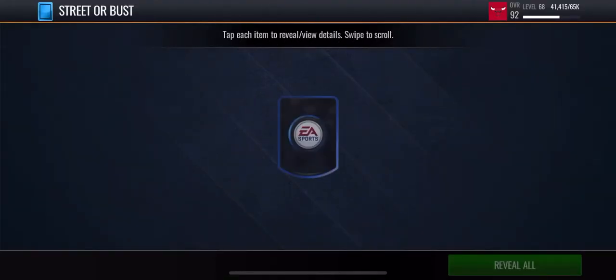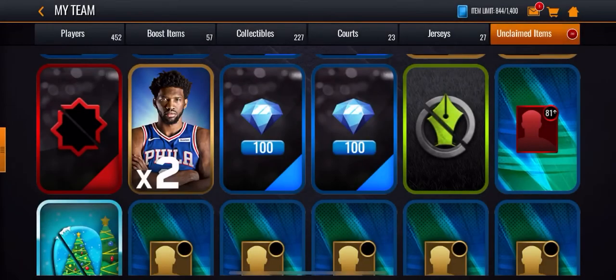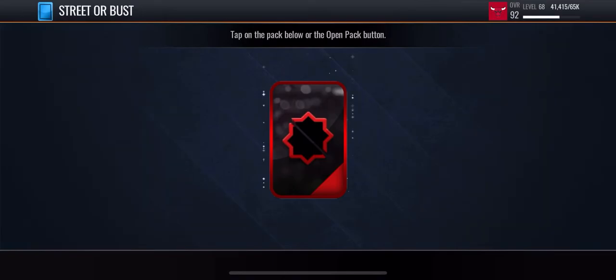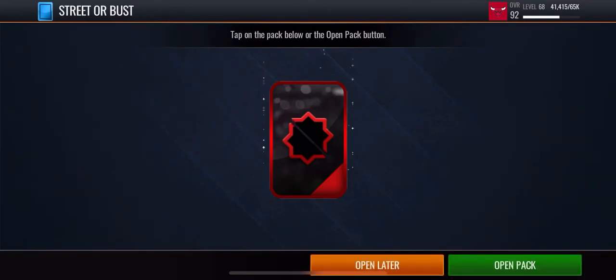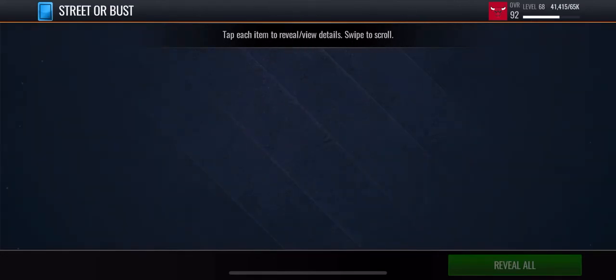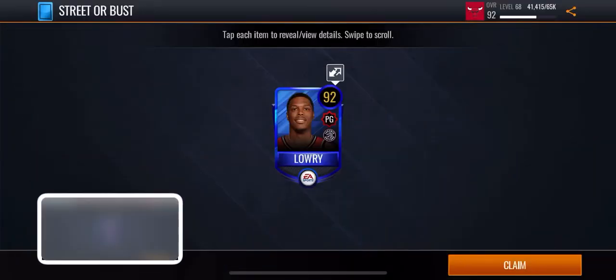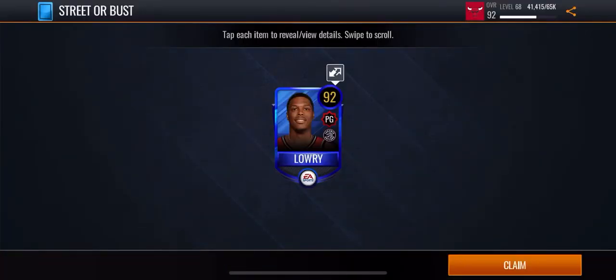83, DeShawn Murray. All right, we have one last pack. Let's see if we can clutch it out with something good. Come on, give me a Platinum. 92 overall, Kyle Lowry. Okay, I'll take that. I'll take that out of the Boomer Bust Pack.